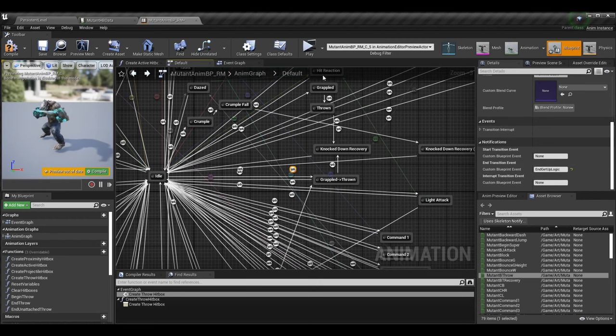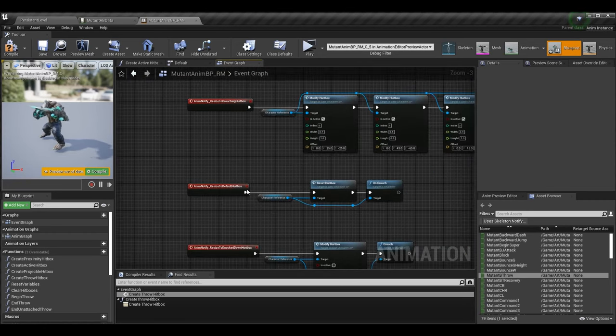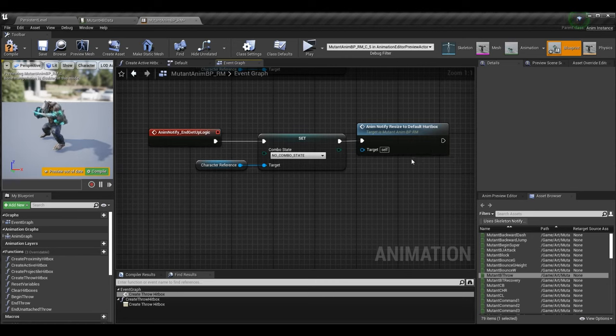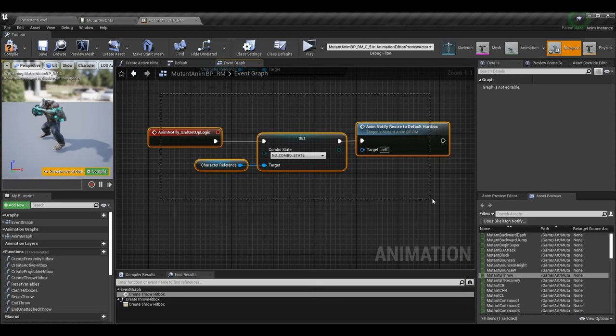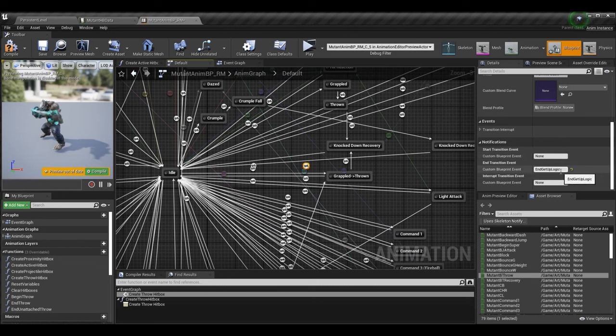The end_get_up_logic event just resets the combo state and resizes the hurtbox. We actually want both of these for crumple anyway — reset the combo state once the crumple animation finishes so they return to idle, and resize the hurtbox since we're going to resize it at different stages of the crumple. Even though I'm using a shared transition here, if you're making crumple from scratch without all this other stuff, you can just add this event in.